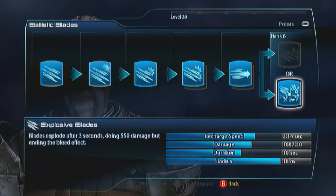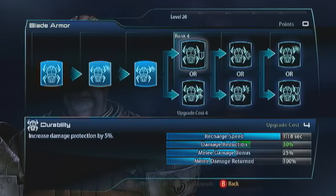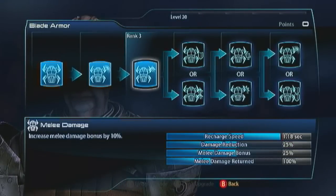I put three points into blade armor, like I do with my Sentinel, because the Batarians have great health. The blade armor, just at three points, gives them a 25% damage reduction. So you can really take some heavy blows with this guy.